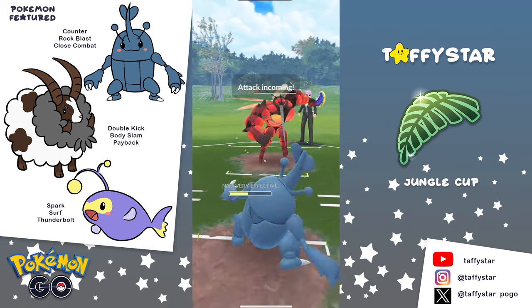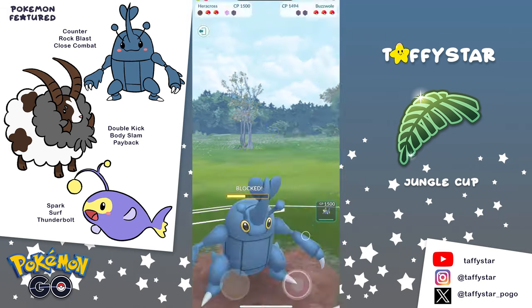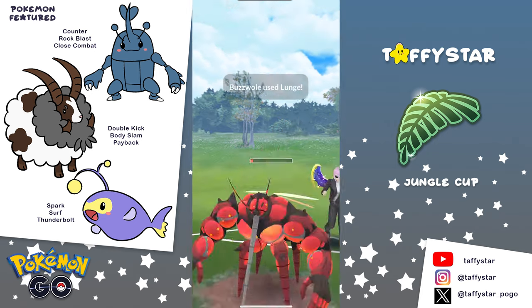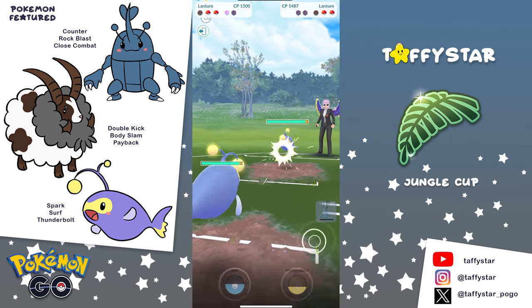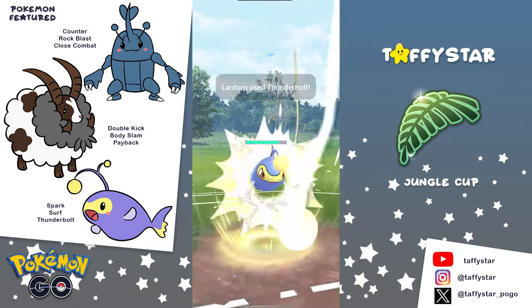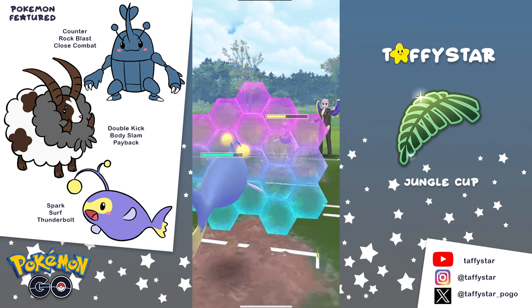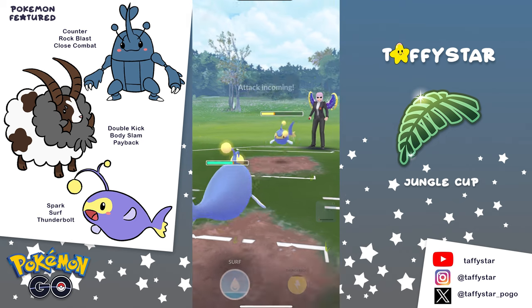Unfortunately, this means they have a lot of energy for our Heracross. So they go for a first Lunge — we let it go, it is resisted. They go for another one and this time we shield it, and they also reach a third Lunge. At least we're able to take the Buzzwole out and only invest one shield, because the opponent is going to have a Lantern of their own in the back and we're going to have a shield in this matchup. But it looks like they bait us with a Surf here, and unfortunately we shielded that.